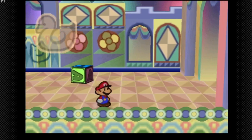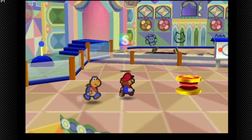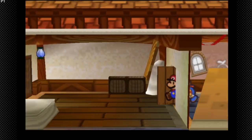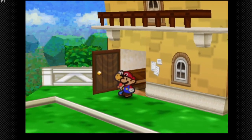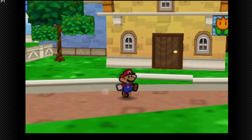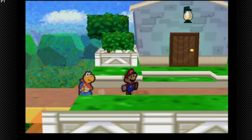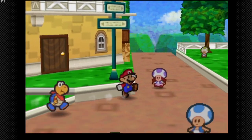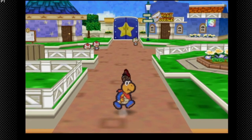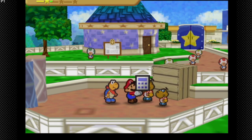I might try to stay in peril strats since I have a life shroom — we'll play it by ear. I actually want to go back to Toad Town so I can buy some badges we previously couldn't afford. Now we have the calculator. Next level up is going to be a BP increase because we're gonna need that.